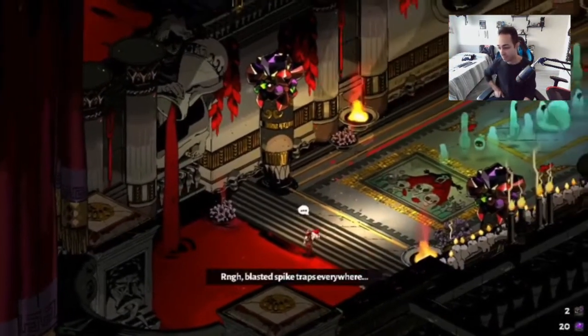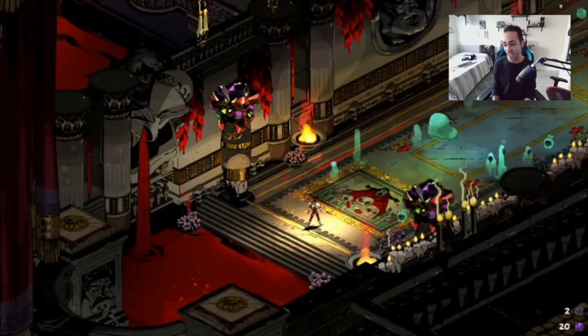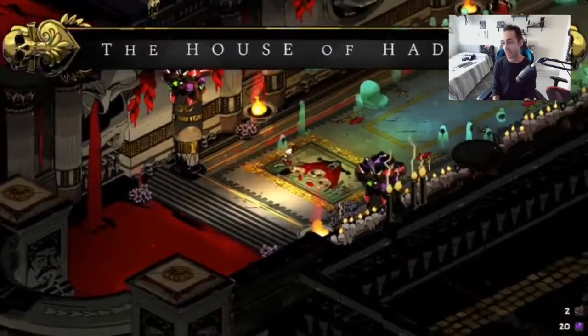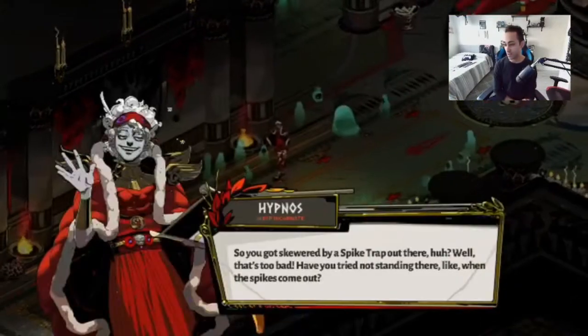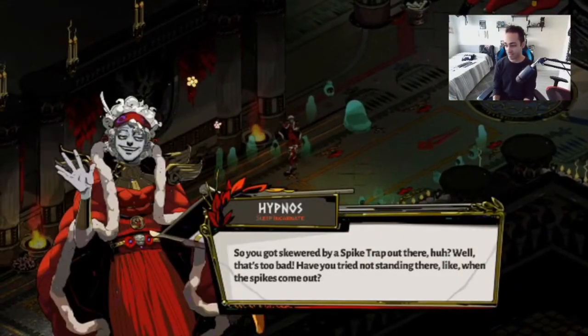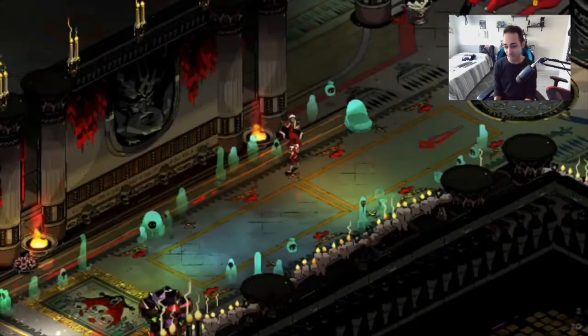The blasted spikes — he just casually walks away like, 'okay, here we go again.' Back to the House of Hades. There goes Hypnos. 'Have you tried not standing on the spikes?' Are you serious? Like, come on now.